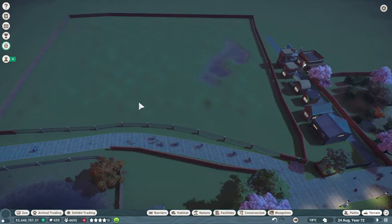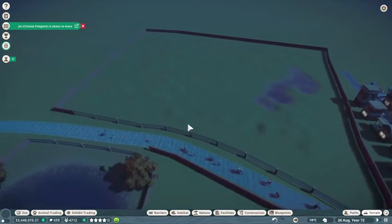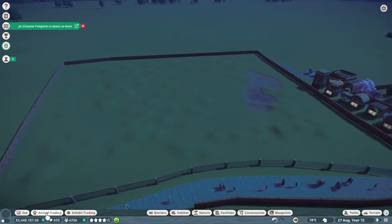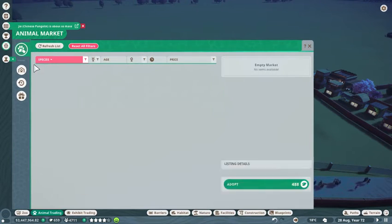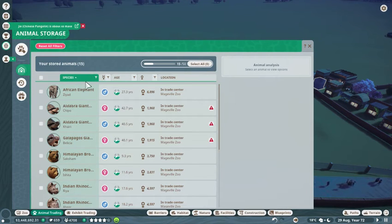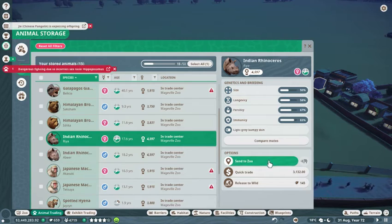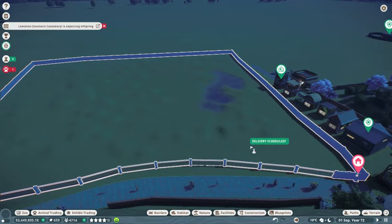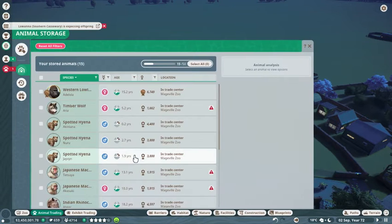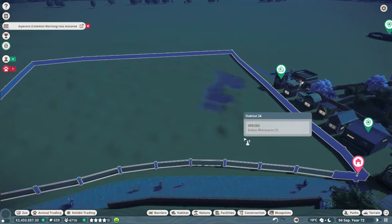Hello everybody and welcome back to Planet Zoo with me, Wizard, and today we are putting in yet another animal, well a pair of animals, into our zoo. Today we are putting in Indian rhinos. So let's go ahead and get them going in, shall we?